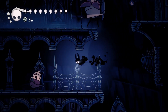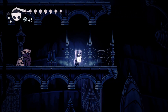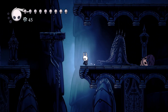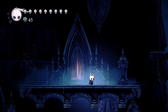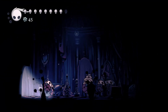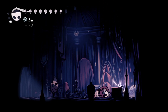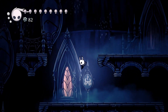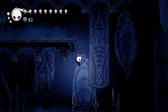I am currently in the City of Tears, and I'm going to get destroyed by the upper class — as you can see. I'm going to get destroyed by the upper class. I need to recuperate my losses. This door takes a simple key. I will use a simple key and not go in there. Observe the grind set. I actually want to pay a visit to Eternal Emilitia — I don't know how you pronounce her name.